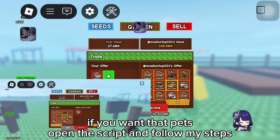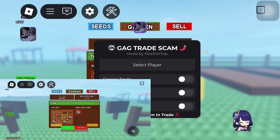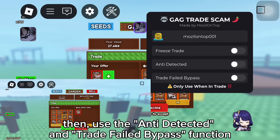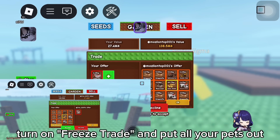Here we go. If you want that pet, open the script and follow my steps. First, select the player in trade with you. Then use the anti-detected and trade failed bypass function. After the notification of the two functions is gone, you can use freeze trade. Turn on freeze trade and put all your pets out.